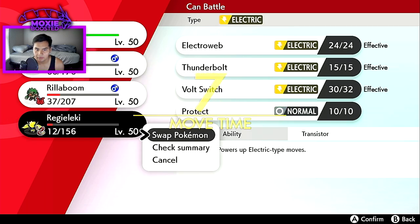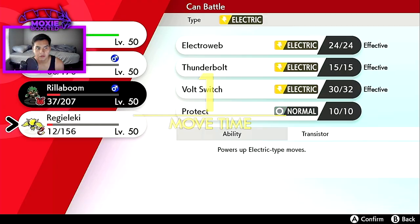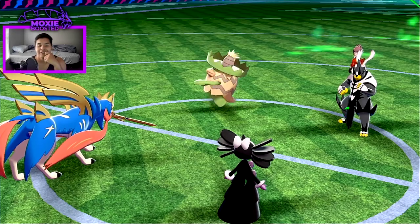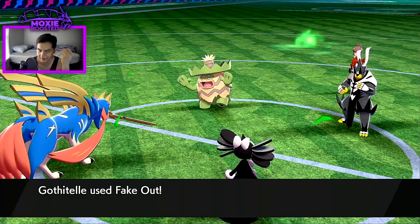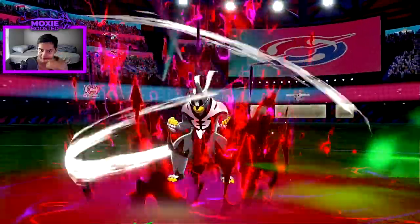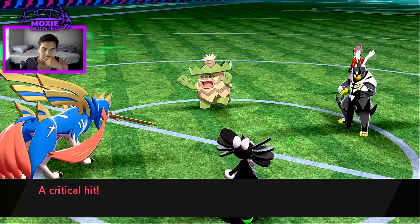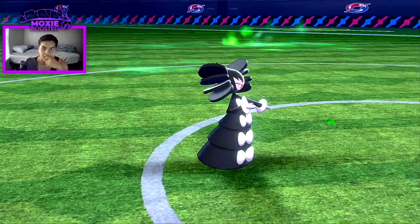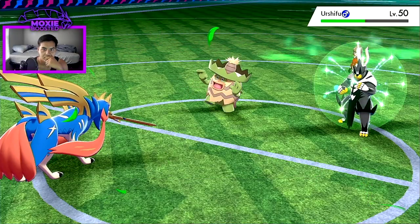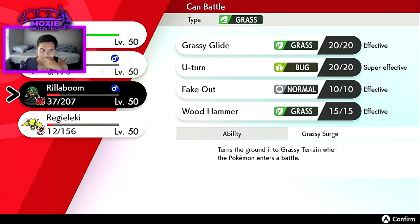I'd rather have my Rillaboom than my Regieleki at this point. I tried to sub-in Pokémon but I don't think I got it. I guess it doesn't make a difference because I could have just made the same play — that was the original play anyways. They took that from me, which is a little annoying. Then I would have gotten my Gothitelle back in. I have to get in my Rillaboom here.